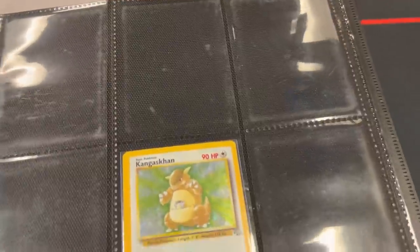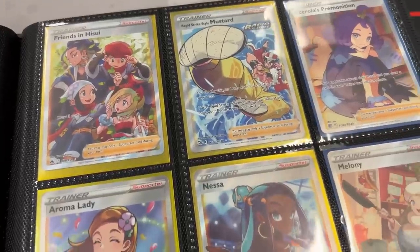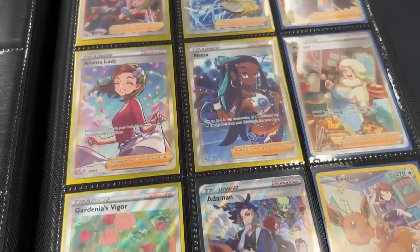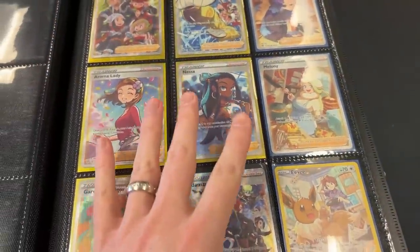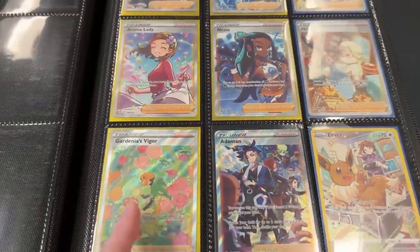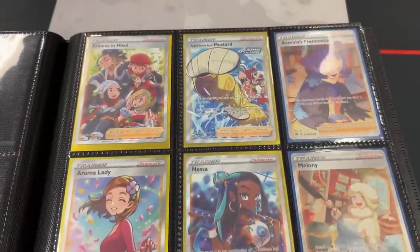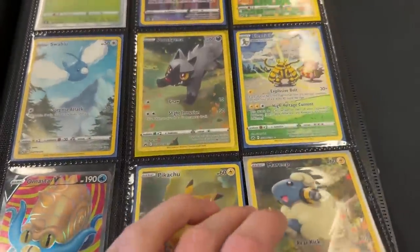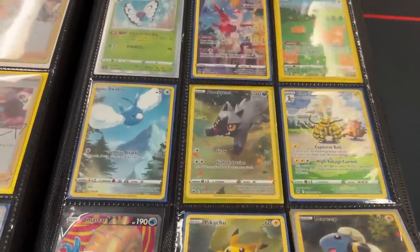Oh, now we're starting Jungle. Not just a random Kangaskhan. Now we're going into some Full Art Trainers which I might possibly need some of. Are some of these up for trade? All these are up for trade. Okay, so some of these might be a possibility. The Gardenia might be one that I need. Have you pulled the Secret Rare Pikachu yet? I've not pulled it either. There's a couple of them in there.